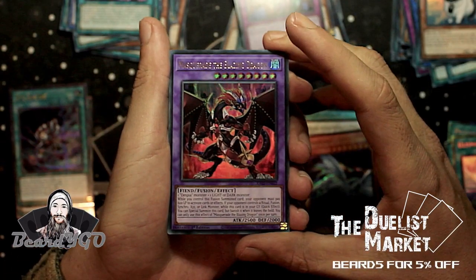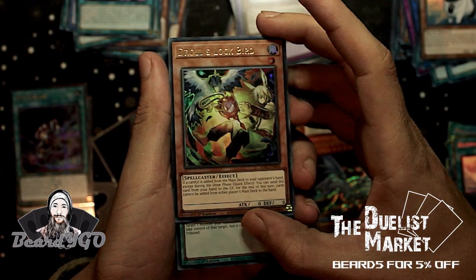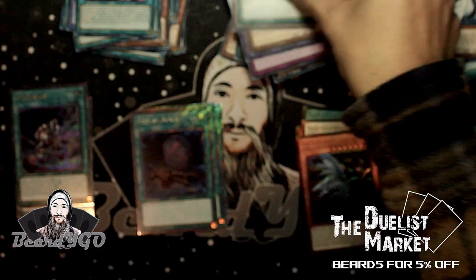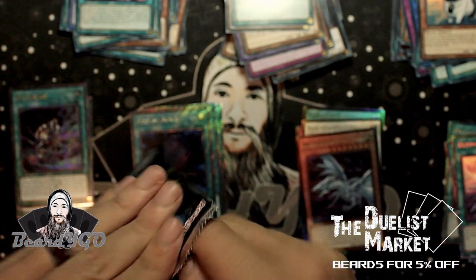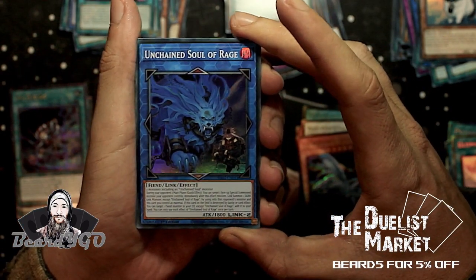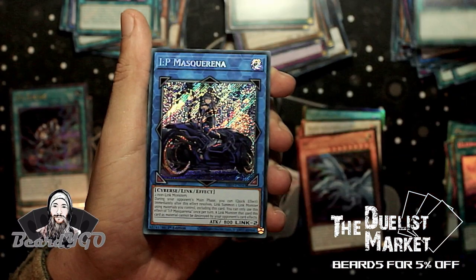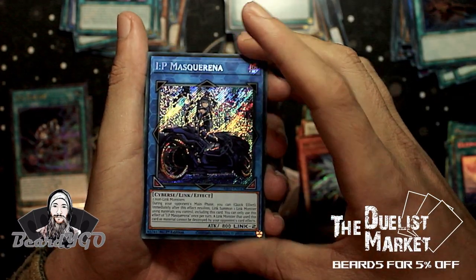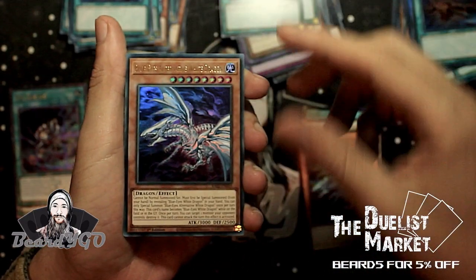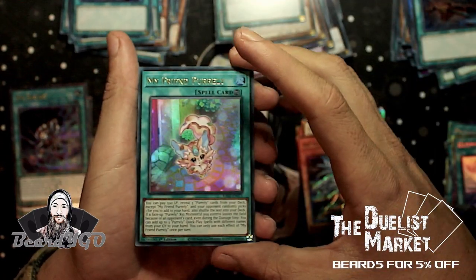Secret Rare IP Masquerena as an Ultra, Rescue Cat, Droll & Lock as the alternate art, and Mind Control. Next pack: Unchained Soul of Rage, Skull Meister, Foolish Burial, IP Masquerena as a Secret, Foolish Burial as a Secret, Preparation of Rites, Blue-Eyes Alternative White Dragon, Twin Twisters, and Pearly.